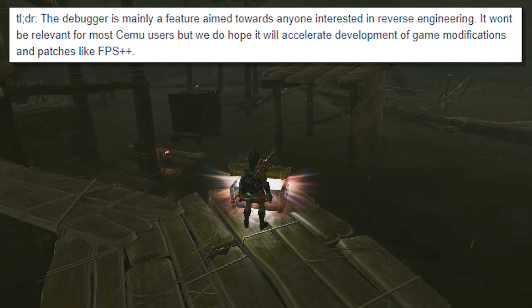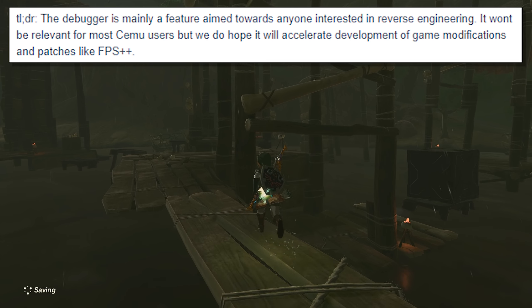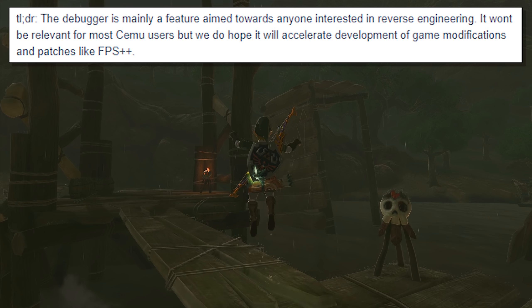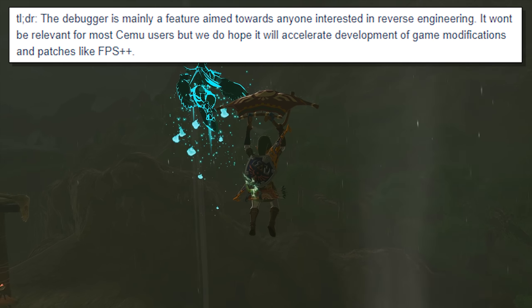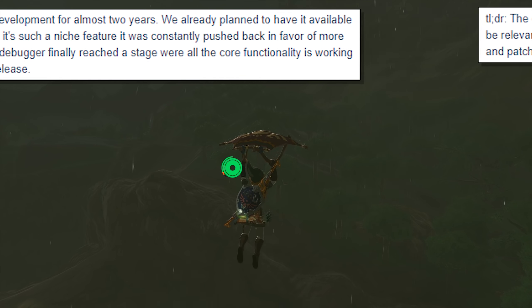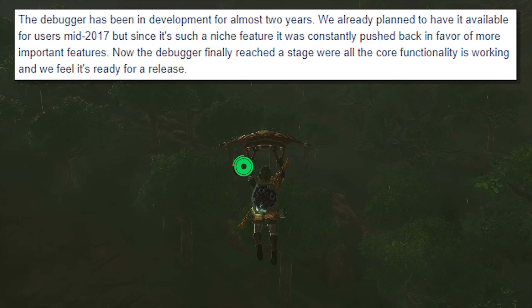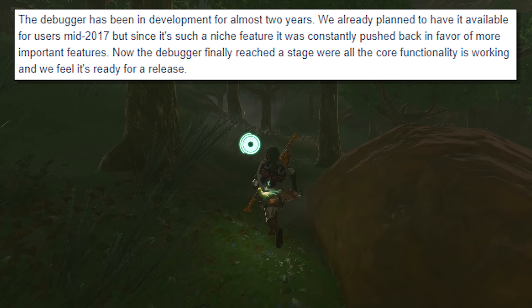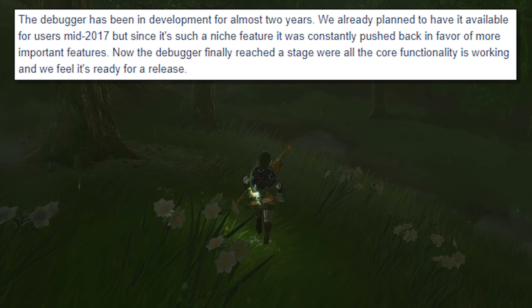This debugger is mainly a feature aimed towards anyone interested in reverse engineering. It won't be relevant for most Cemu users, but they hope it will accelerate the development of game modifications and patches, just like FPS++. The debugger itself has been in development for almost two years, but since they thought it was such a niche feature, it was constantly getting pushed back in favour of more important features and functions within the emulator.